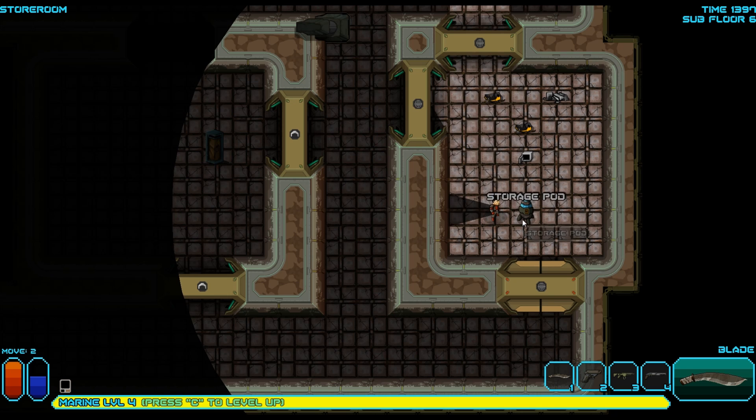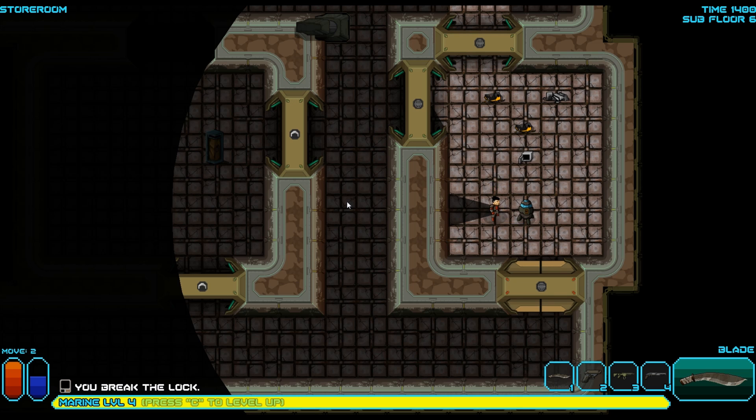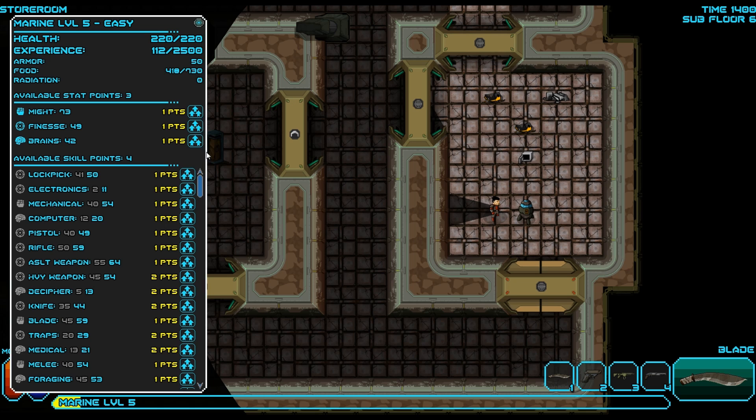Open safe. What's this? A storage pod — 57% chance of success. Come on. You break the lock. Hey, we can level up. We got three stat points. Lock pick for sure. Electronics. Heavy weapon. Assault weapon. Decipher. Knife. Blade. Traps. Medical. Melee. Foraging.